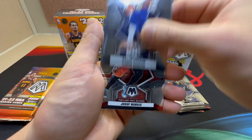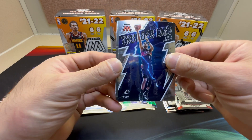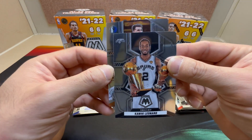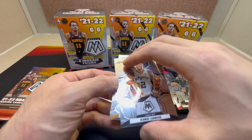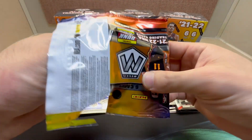We got Aaron Gordon, Jusuf Nurkic, Blake Griffin, nice Thunder Lane of Devin Booker, Kawhi back with the Spurs, a nice Finals MVP insert — I like that insert. And an All-NBA of Luca — take that. Some people are collecting those ones.